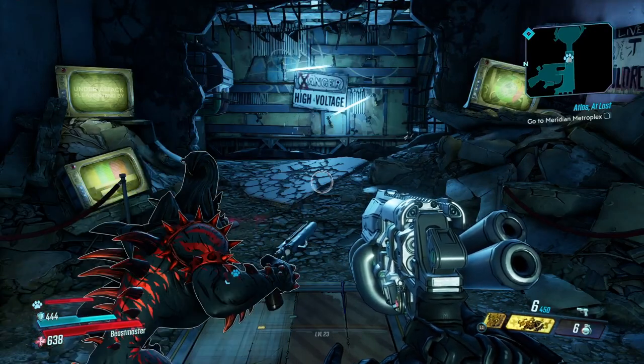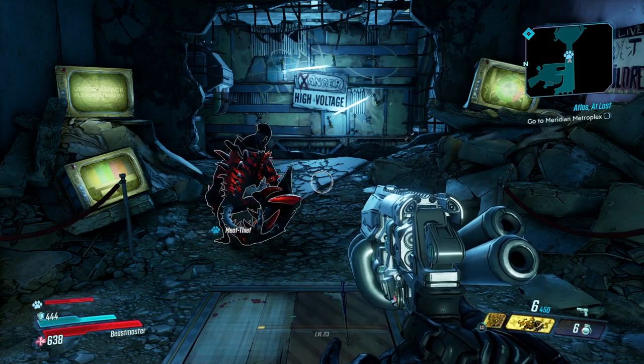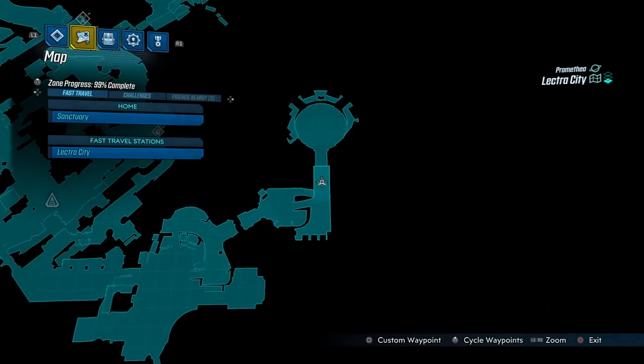Hello everybody, welcome back to the Soda Borderlands 3 guides. We are gonna get the 9-volt pistol from Kill-a-bolt. Let me show you where that is — you have fought him before during the story.